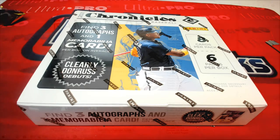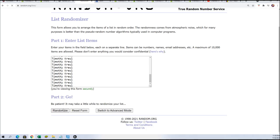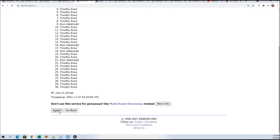Good luck in Craddick's Baseball. Let's see what we can find in this break. We'll see who gets what teams right now. Seven times through for the owner name, seven times through for the team random.